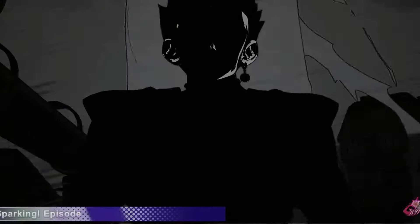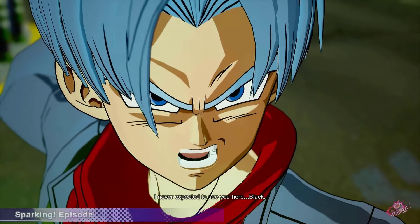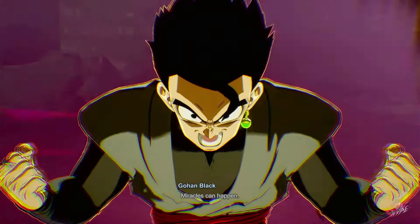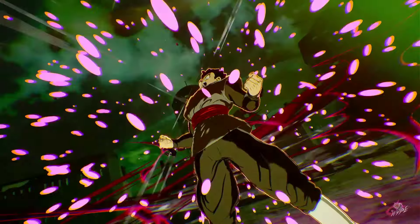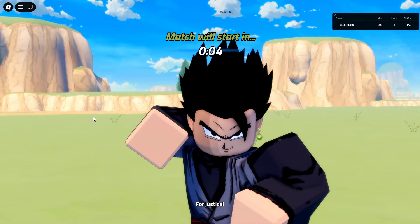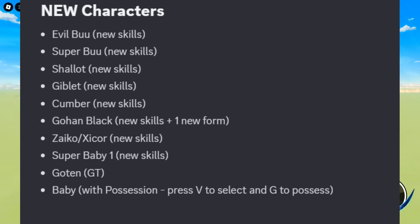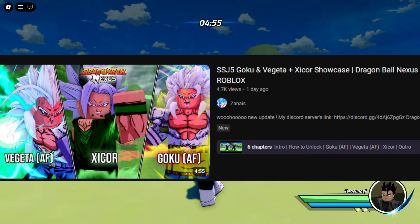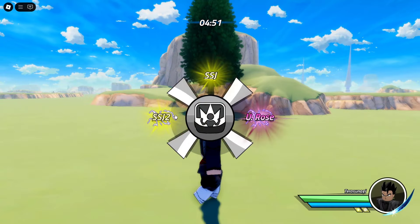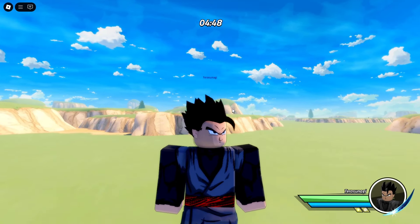Gohan has changed. "I never expected to see you here." Black. "Black? Miracles can happen." "How do you like this new form?" The sparking zero of Roblox, Dragon Ball Nexus, added Gohan Black and a bunch of other characters, like Super Saiyan 5. The devs are just bored now. Let me know if I should check that out. Anyway before we start, let's showcase the forms.